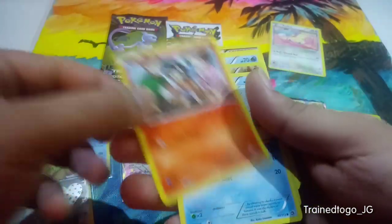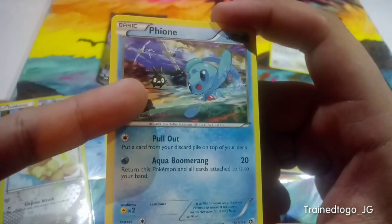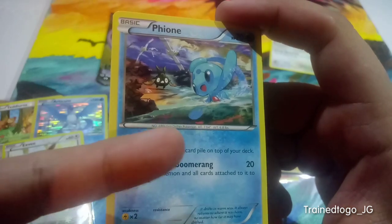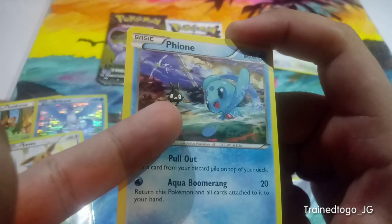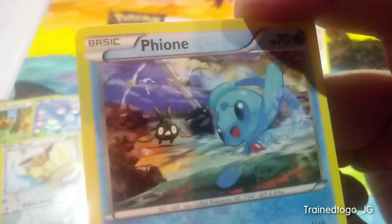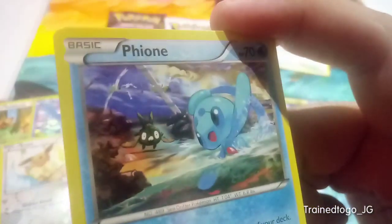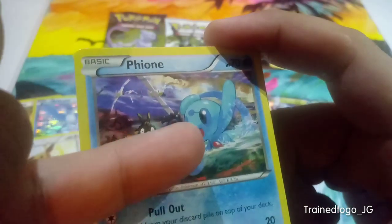So there's Charmeleon, Minccino again, Riolu, another Tepig, a Time Walk. Our reverse holo is going to be Landorus — that's pretty dope. Then we've got Phione with a bunch of Trubbish — it looks like it's raising awareness for marine life, like don't pollute the oceans. There's a Muk in the background too, and what looks like Wingull. It's like recreating a beach — Phione is cleaning up the beach. Then another Snivy. That's that pack, and we've only got two packs to go.